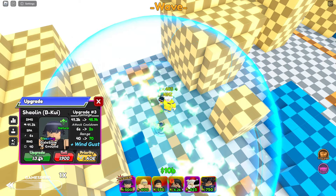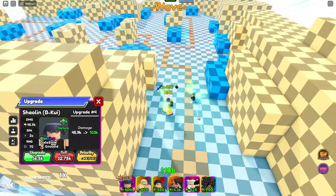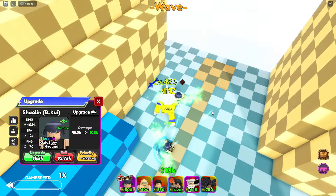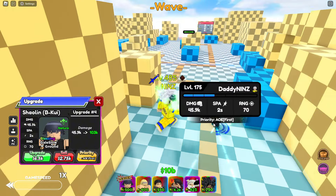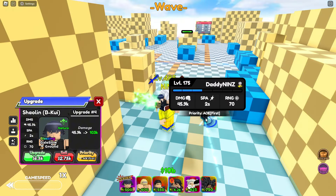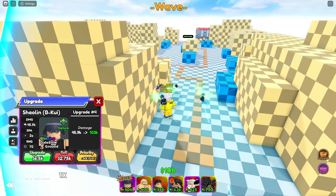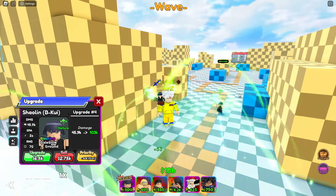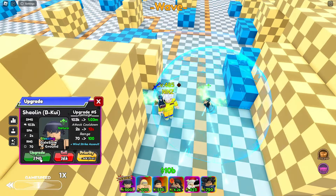Wind Strike — she changed into AOE cone. It's a cone shape, a little bit narrow. For total damage: 45.9k, 2 spa, and 70 range — the spa is quite good. Let's check that animation — boom boom, look at that, 2 spa!